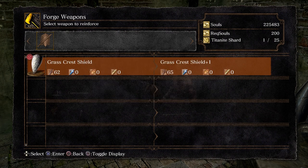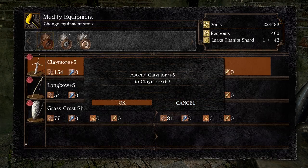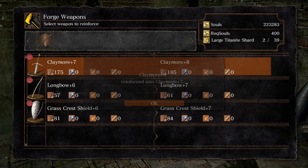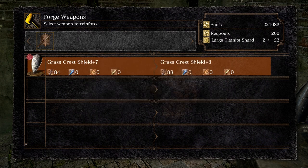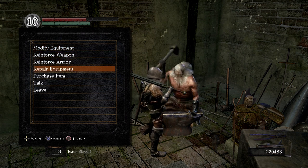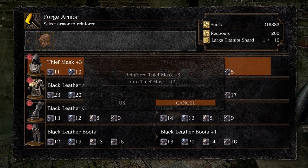Let's go ahead and upgrade our longbow — that'll come in handy a little later. We're going to modify our equipment to get everything to plus 10. So we want our claymore to be plus 10, our longbow to be plus 10, and our Grass Crest Shield to be plus 10. For our armor, only reinforce it up to plus 6. If you go any further you're going to use a Titanite chunk, and we need those chunks to upgrade our claymore later on in the walkthrough.